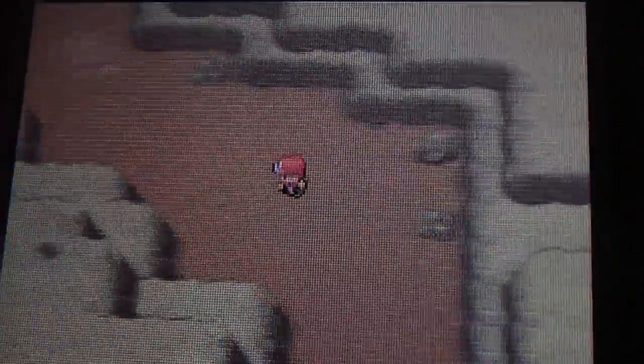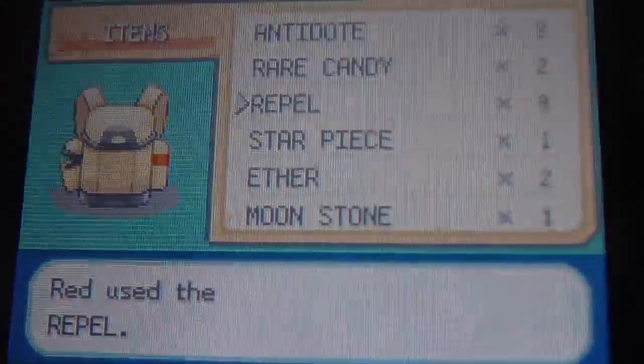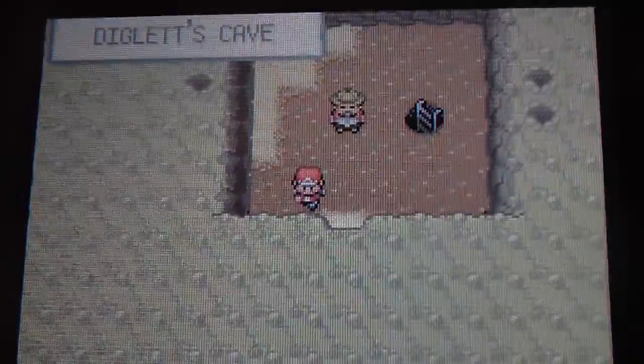So Diglett's Cave, it's just a path where you go through it. Not really much to it. There's really nothing in here except you can find Diglett and his evolved form, Dugtrio, at very high levels. Diglett's not too high of a level, but Dugtrio can be like in the high 20s and low 30s.